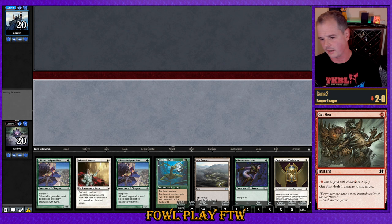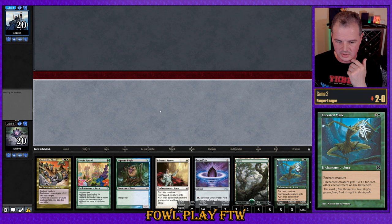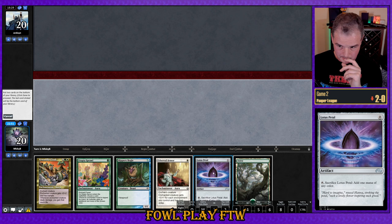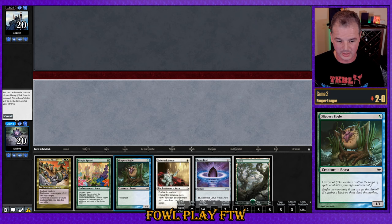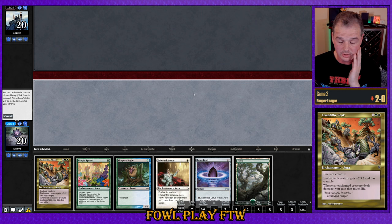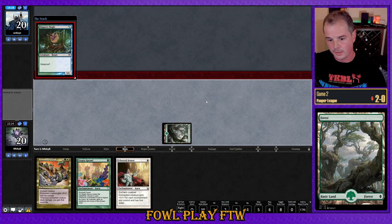We have to have like a god five here with good tempo and good draws afterwards. This match is pretty much over. We're definitely not favored in this matchup — they apply such good tempo in the early turns and then just hold up permission. This is a really good-looking five though, I'm going to keep this. I think we bottom the Lotus Petal, but this would be such a sweet turn one: forest, Lotus Petal into Utopia Sprawl, enchanting white, Bogle plus Ethereal Armor, with potential for turn two Armadillo Cloak. Unfortunately we have to bottom the Lotus Petal.